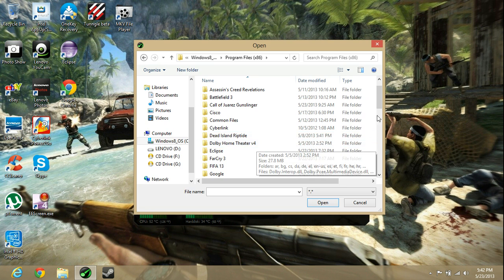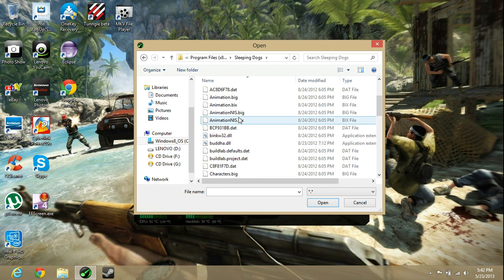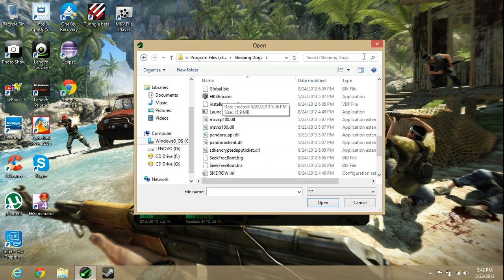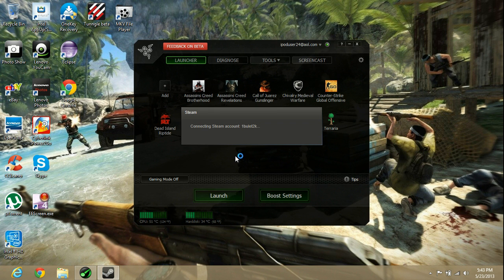For example, if you take Sleeping Dogs, you can just go there and select it, and it will pop up in the list. You can rename it or whatever you want to do. Or if it's a Steam game, you go into Steam.